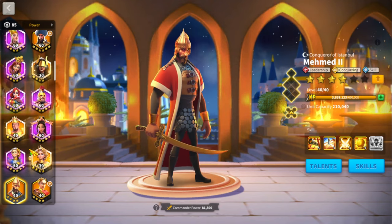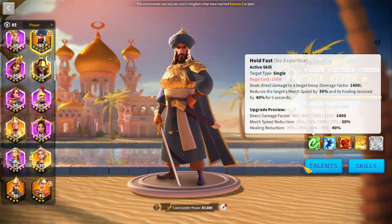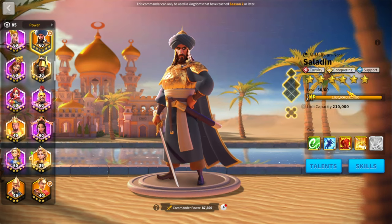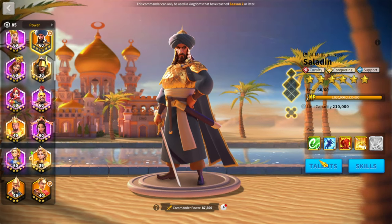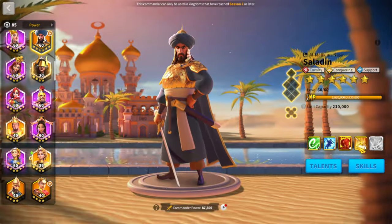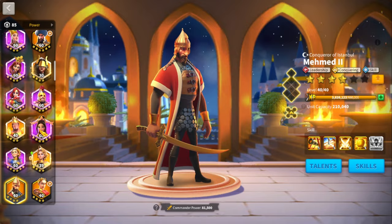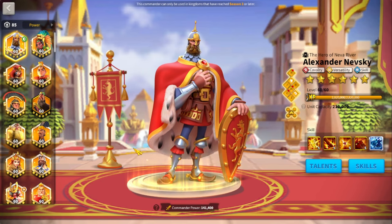Another option people use in KVK2 is Saladin with Mehmed. Saladin doesn't do as much damage, so it's not meta or amazing, but it's a decent pairing if you've already invested in Saladin for KVK2 and don't yet have enough heads for Nevsky. At 5-5-5-1 you get tankiness, extra damage, and extra march speed to bridge the gap until you can max out Nevsky. The flexibility Mehmed provides in the game is just phenomenal.